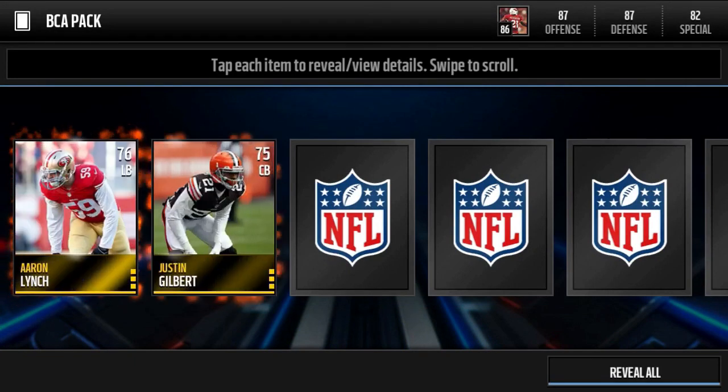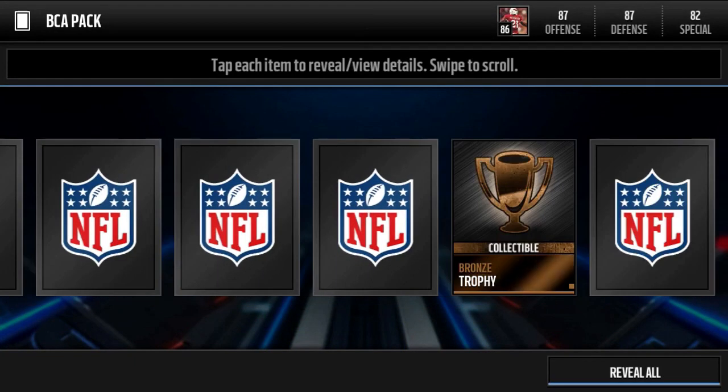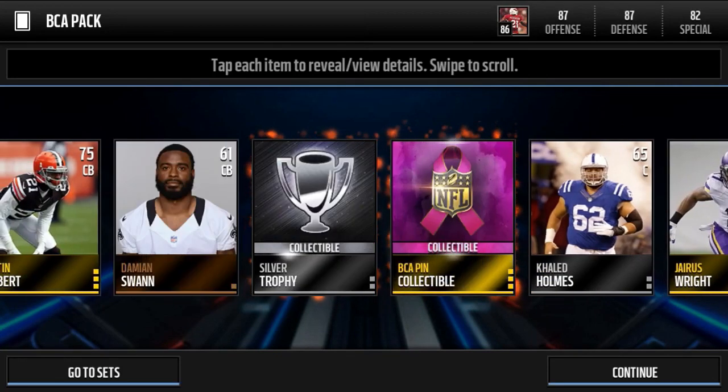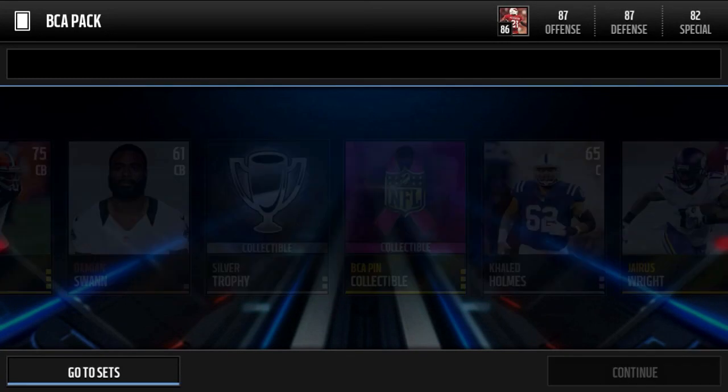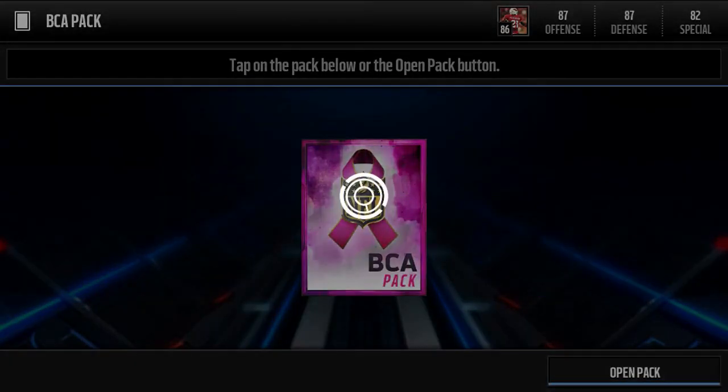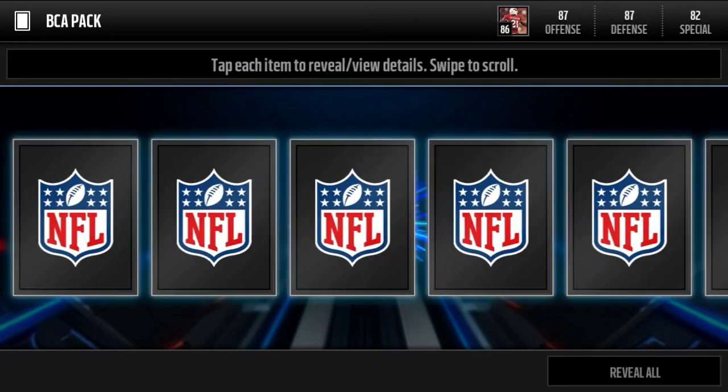As you can see, this is my fourth or fifth pack — I'm not keeping track — and we don't get any elites here. The bundle topper, I believe, gives you two BCA pins and one guaranteed gold or better BCA Series 2 player, though I'm not totally sure.